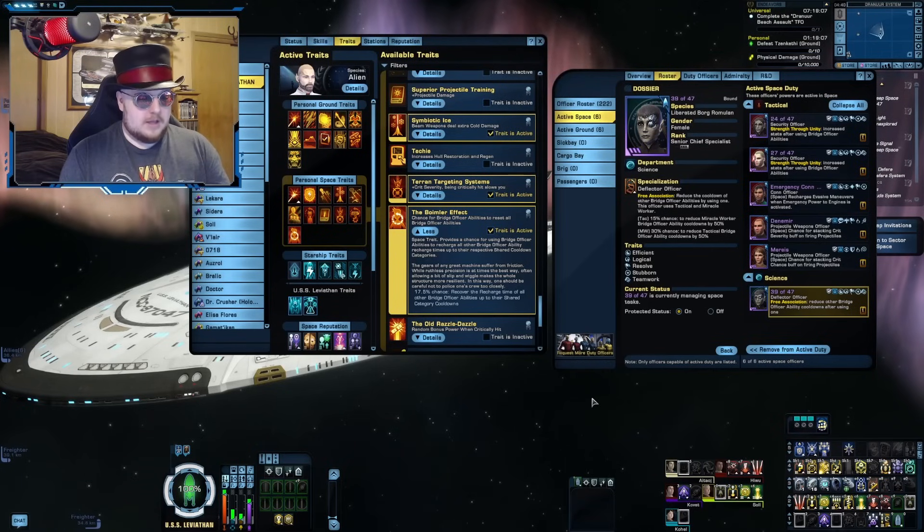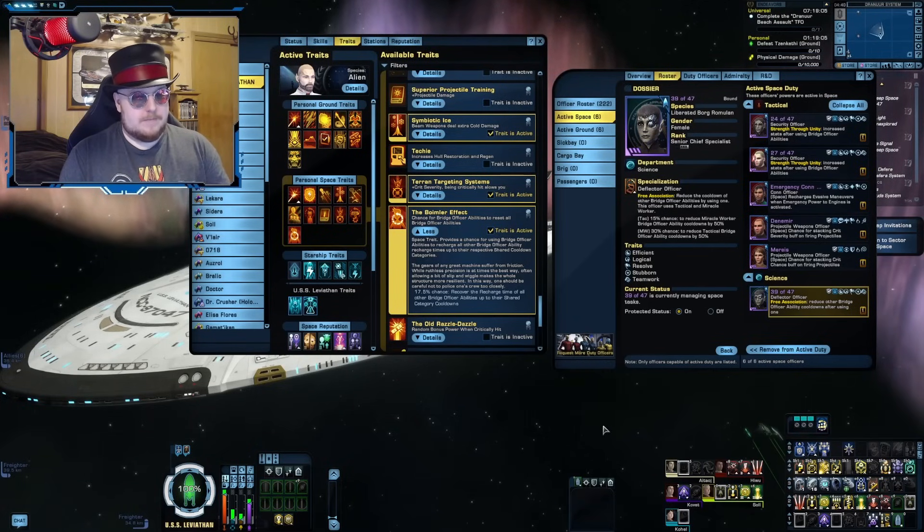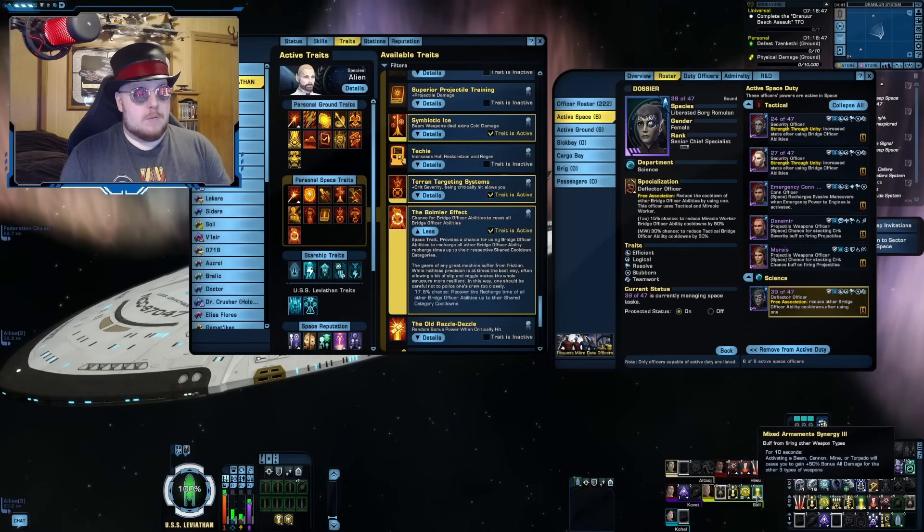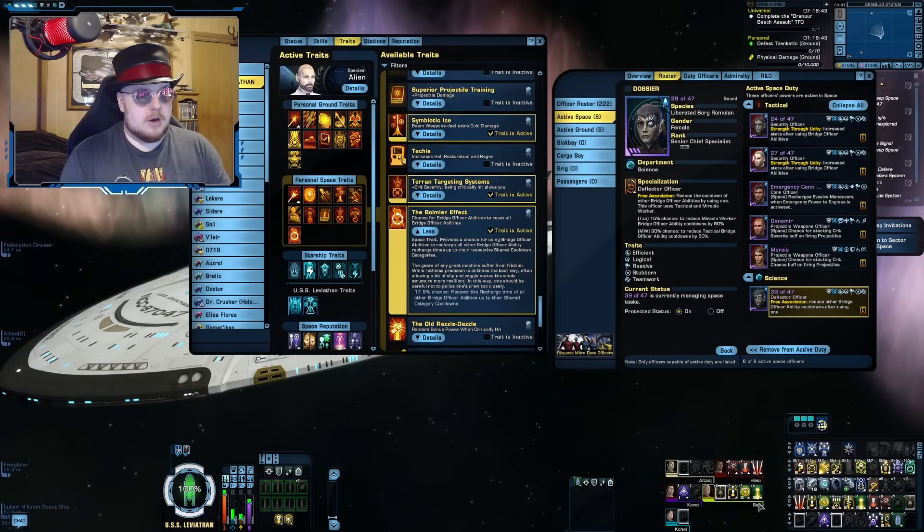Every time I use a tactical ability, it reduces the cooldown of my Miracle Worker abilities. That's really useful on this ship because my tactical abilities — Fire at Will, Torpedo Spread — are my main firing modes, and abilities like Kemocite are nice to have on a lower cooldown. My Miracle Worker abilities like Narrow Sensor Bands and Mixed Element Synergy are some of my more powerful buffs, so I want those up more often.